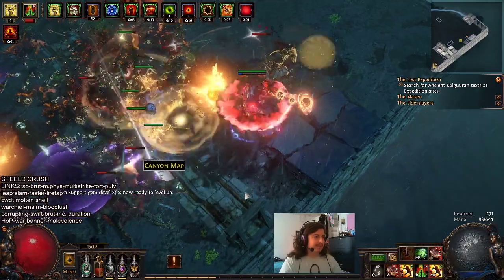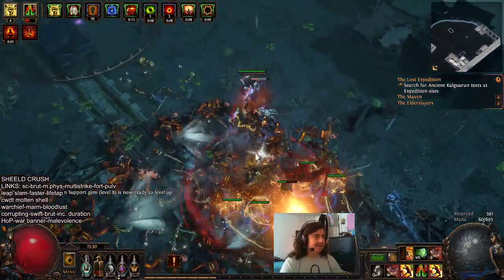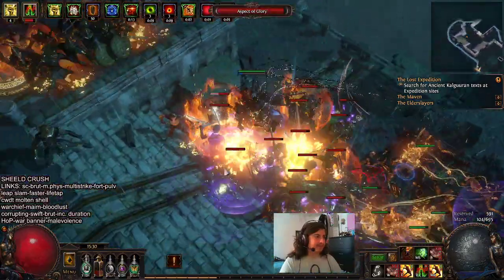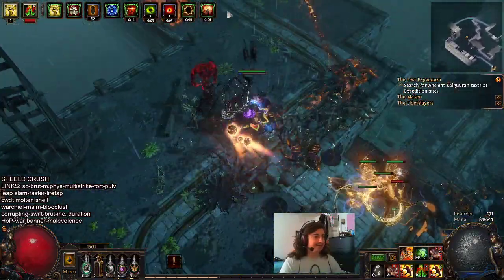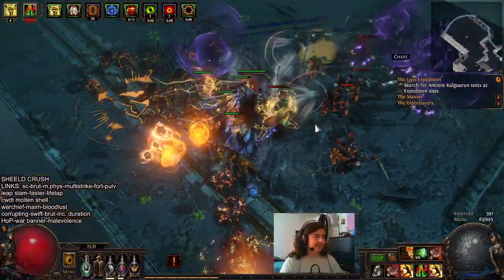As you can see, even without the Exsanguinate, the bleed pops — especially in the League Mechanic — really do help. Hopefully the single target damage holds up. I think it does. Now that I have a reasonable amount of both attack and spell block, I'm feeling way tanky. Decent life pool that can still be improved — we can fill out the life wheel, so we'll probably get comfortably above 5k.